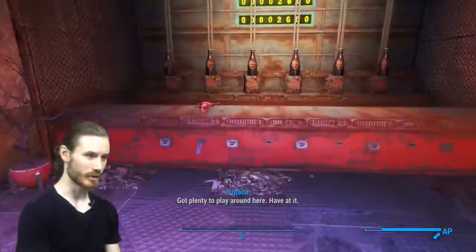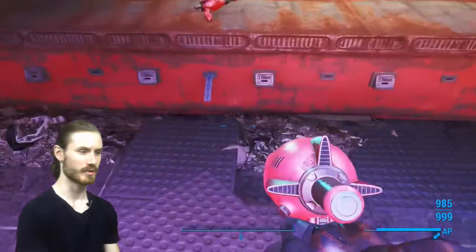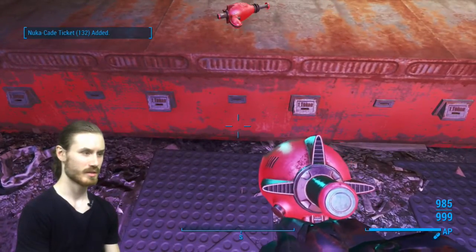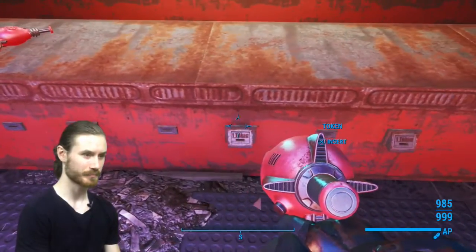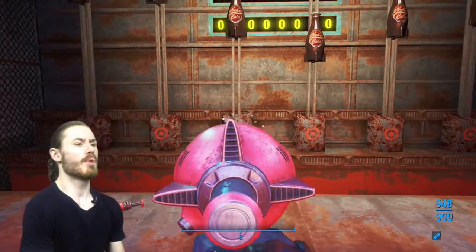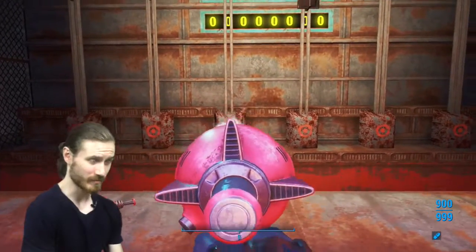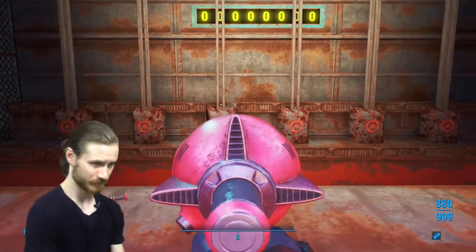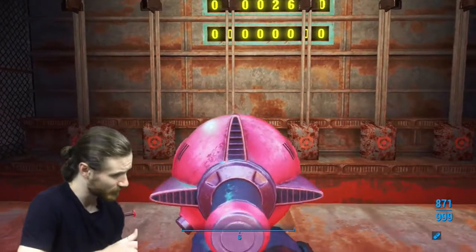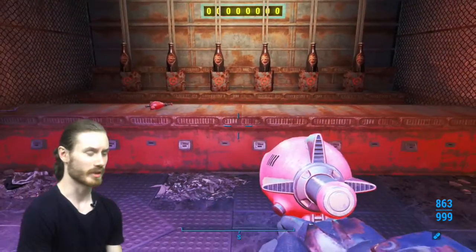Let's head on over to the Nuka Zapper. I already have a thirst zapper. I can steal some more tickets here — we are rolling in tickets, barely had to do anything. Here we go — squirt gun as fast as you can! I'm totally losing. Probably very exciting watching me shoot my squirt gun as fast as possible. This is Preston — he'd be clicking it way faster than I can. He's like a mutant when it comes to clicking buttons.